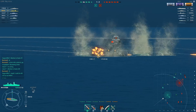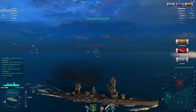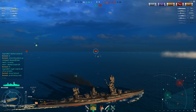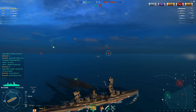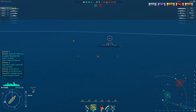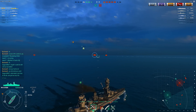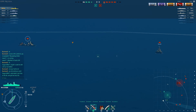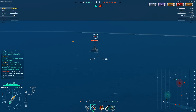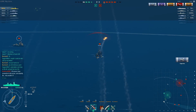Look at this — this enemy player apparently disconnected, and that just happened to be like the tightest spread ever from a Fuso. If that had been AP, that would have been a massive salvo. He comes back in a second and mentions in chat that he disconnected — I think he would have died anyway since he was in my detection range. Oddly, I have a transparent minimap, and I don't have any mods installed other than ship skins, so I don't know what's causing that unless it's a new thing for the ocean map.